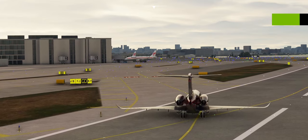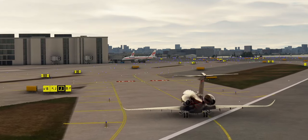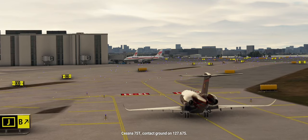Able to come off at the taxiway. Flaps and spoilers retracted. And that's the end of the replay. I thank you all for watching. Cessna 75 Tango contact ground on 127.675. Until next time, fly safe.